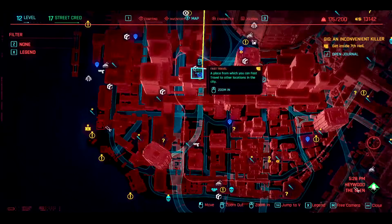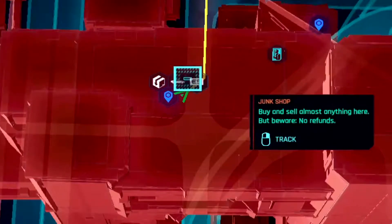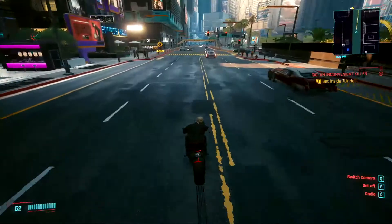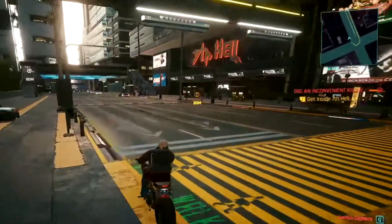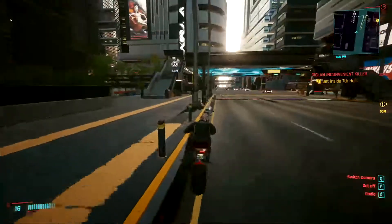Our next stop is the corporate inner torso shirt. This one's located at the Senate and Market fast travel area in Haywood, right at the area of the Inconvenient Killer gig. From the fast travel point, just drive north until you reach this crossing and look for a building which has a Japanese character and the word 'hell' written in fancy characters on its front facade.